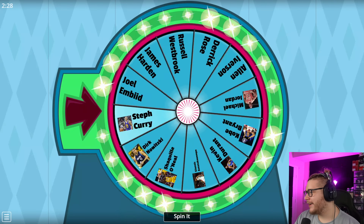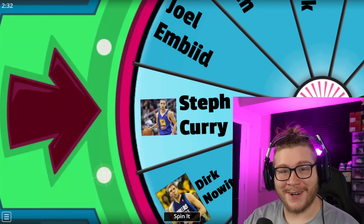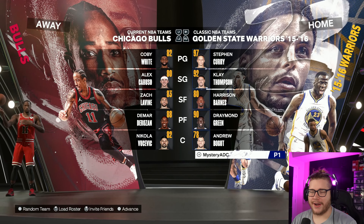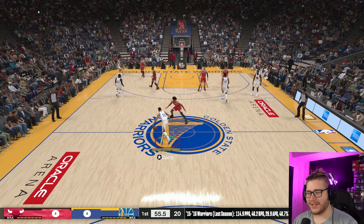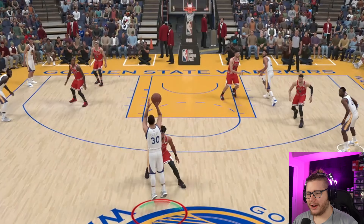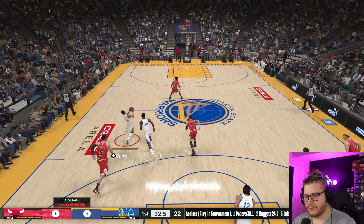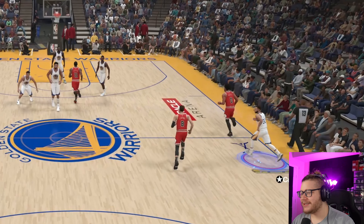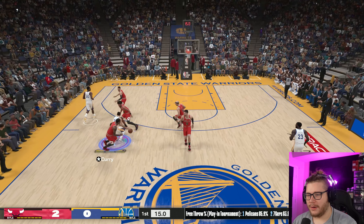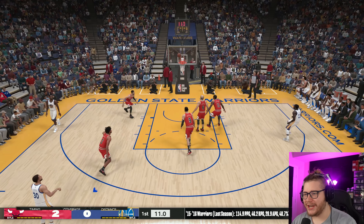Spinning the wheel again, we get Stephen Curry and we gotta use the 2016 Warriors. The challenge is to hit a limitless three with Curry. Oh, here we go — got a chance to do what he did against the Thunder, pulling up for a limitless three. And how is he already cold? He just missed two shots. Curry hits him with the little Curry slide step back and shoots the three from deep.